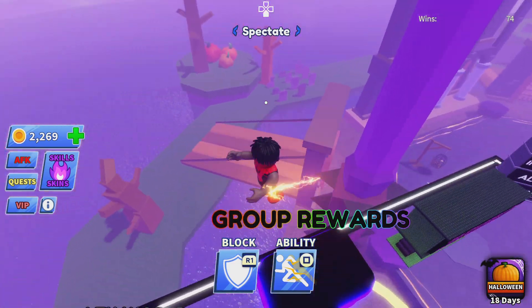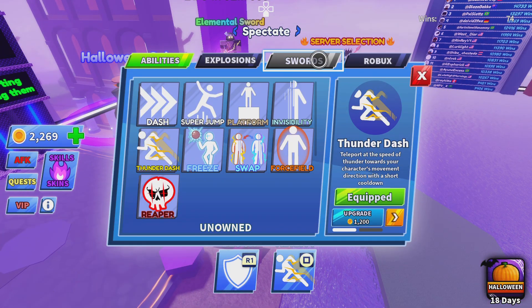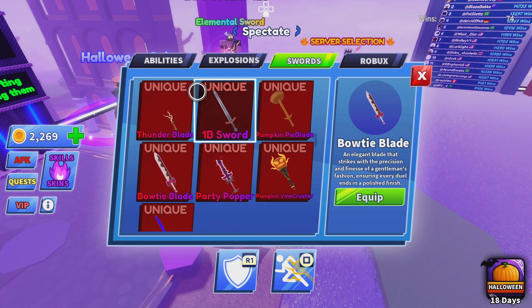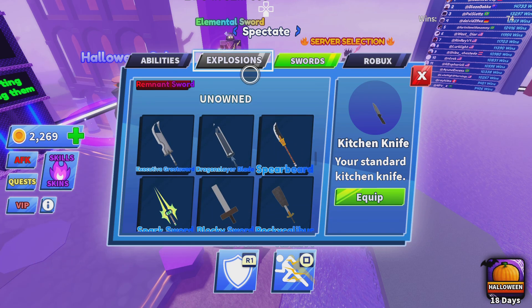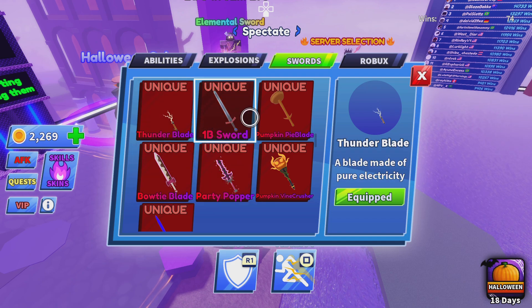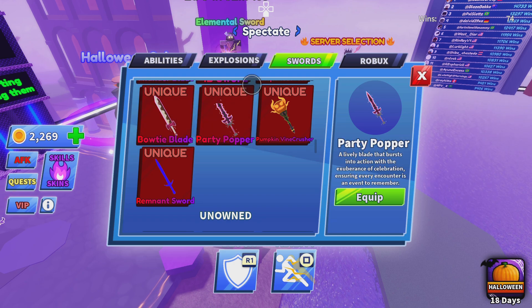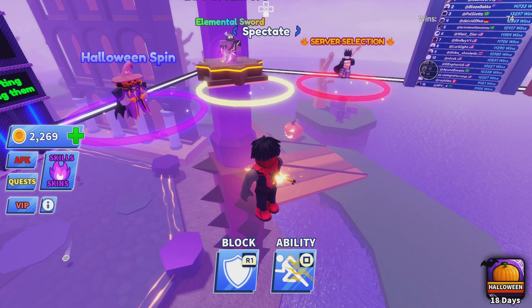We're gonna be reviewing the thunder blade. Let me just flex my swords real quick. These used to be like common swords but they became unique swords, so that's why I rolled both of these. This is what the blade looks like — it's pretty cool. This is a sword you get from a code, and this new battle pass thing code — I rolled these, I rolled this too. But yeah, this one I really like the VFX on it.